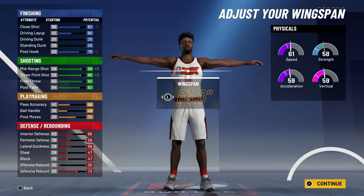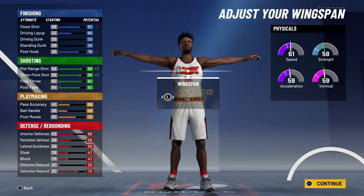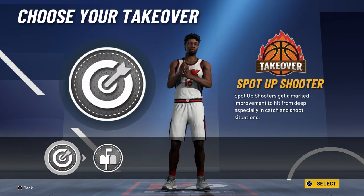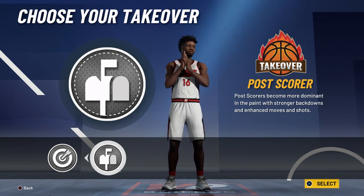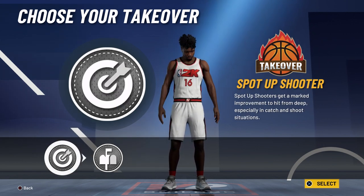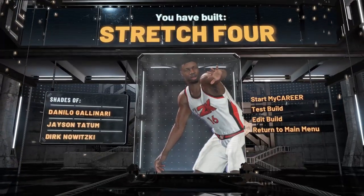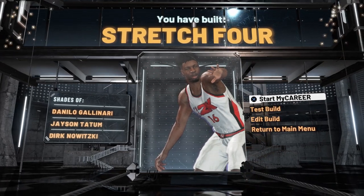Your physicals at 99 overall with the Gym Rat badge are going to be 69 for speed, 67 for acceleration and vertical, and 66 strength. For the takeover, go with the sharp takeover — it doesn't make sense to go with the post scorer takeover. He played in the post a little bit, but he was best known as a spot-up shooter. The build is complete and you've built a stretch forward with shades of Danilo Gallinari, Jason Tatum, and Dirk Nowitzki.